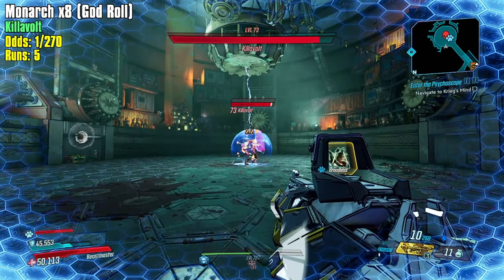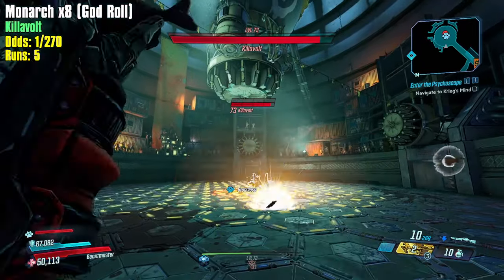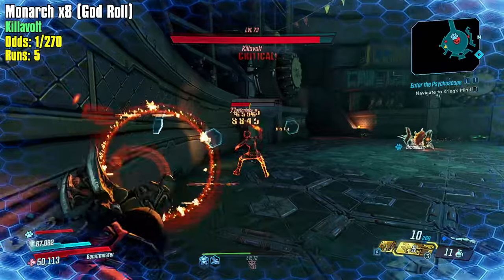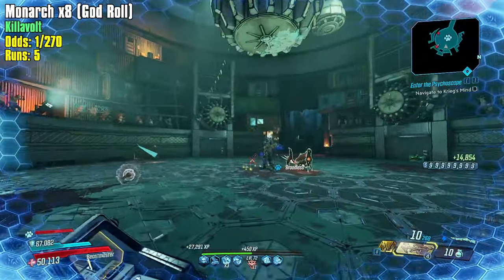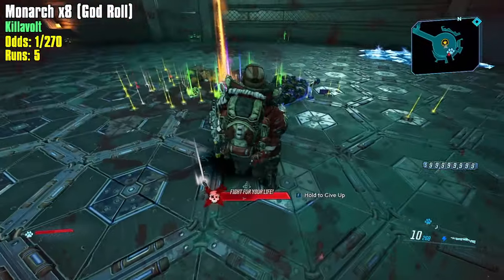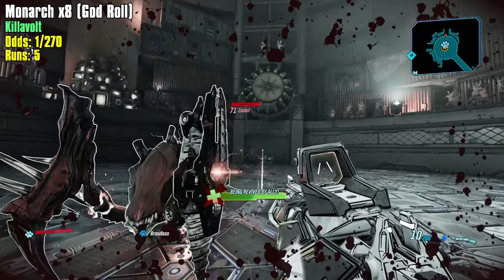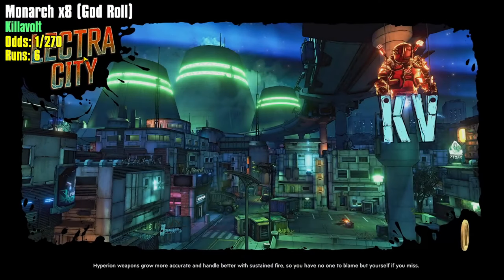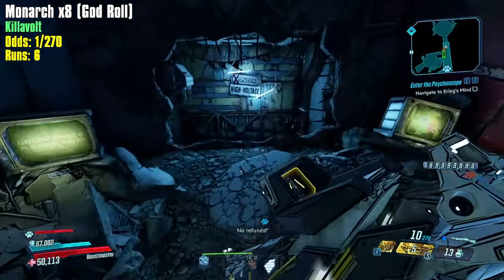For the Guardian Angel, you just want to stand as far back as possible — you get damage scaling based on distance. That's a nine-volt, no Monarch. Six runs in, expecting at least one version of this Monarch in 270 rounds. I could speed up the runs by entering and exiting faster and cleaning up kills, but I feel this is one of the fastest and most efficient ways to kill this guy.